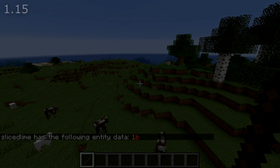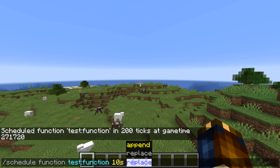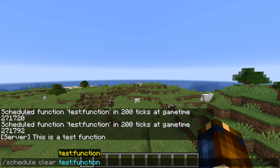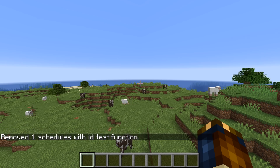The schedule command has been extended. You can now do schedule with a function name, and there's a new optional parameter: append or replace. The default is replace, which works exactly like it used to. If you do append, you can now schedule more than one function invocation at once. You can also do schedule clear, which removes any existing schedules for that function. The result of running schedule clear with a function ID is the number of removed schedules.